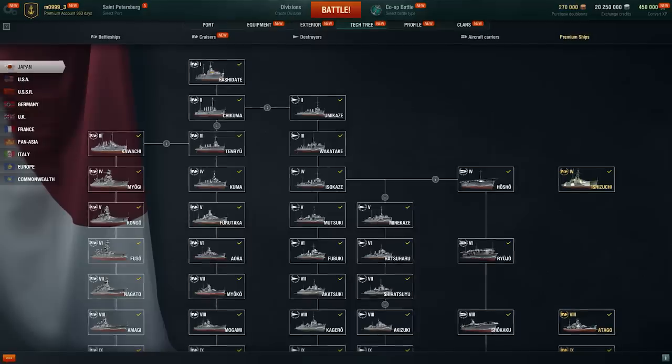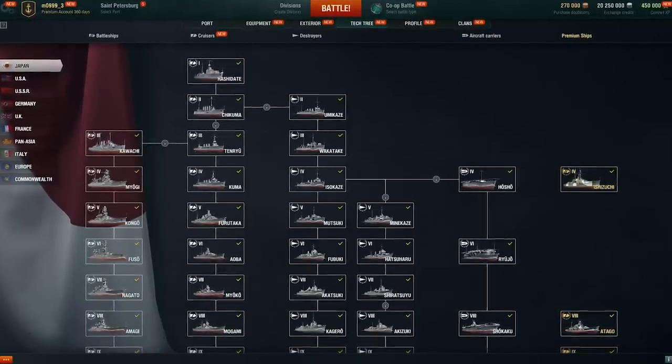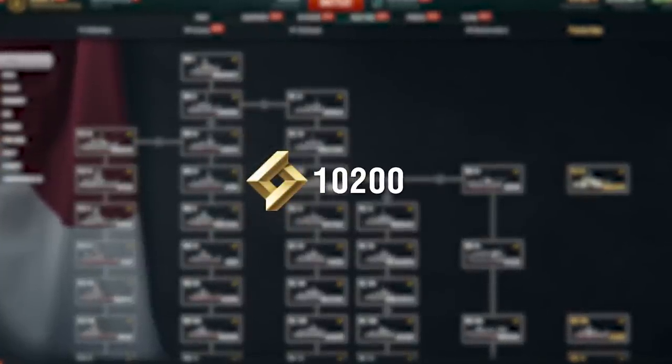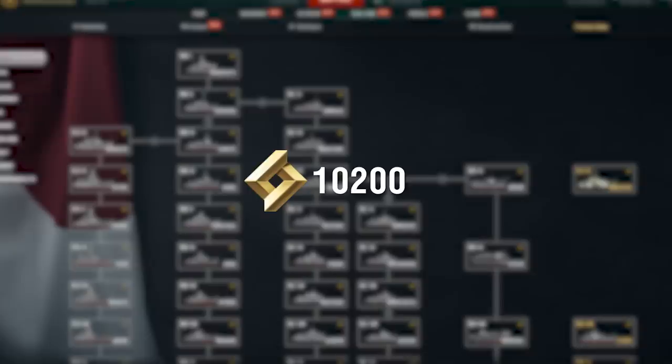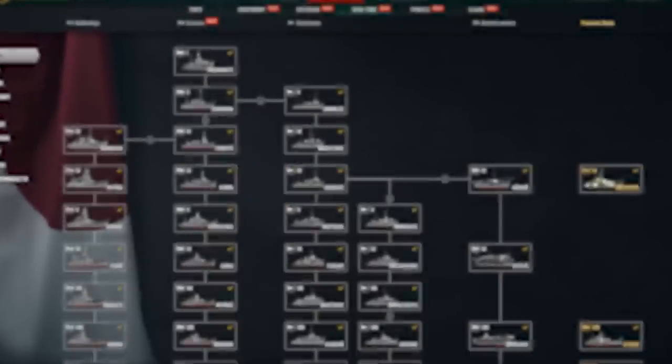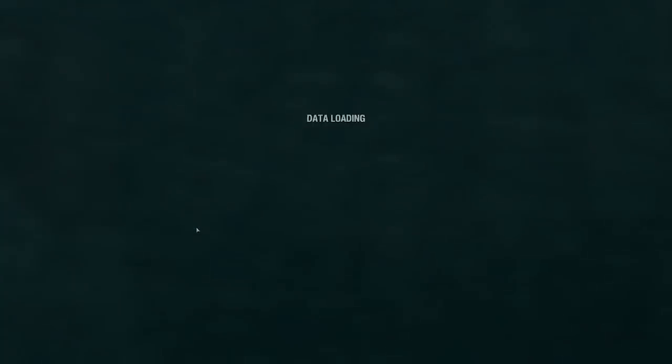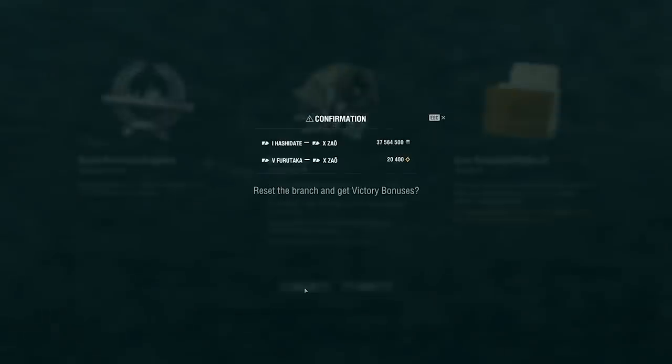Let's review how the multiplier works, taking the example of resetting the Japanese Cruiser branch. A single branch reset without multipliers usually provides 10,200 Research Points in total. If it's the first branch reset of a season, the multiplier comes into effect and the player receives 20,400 Research Points.